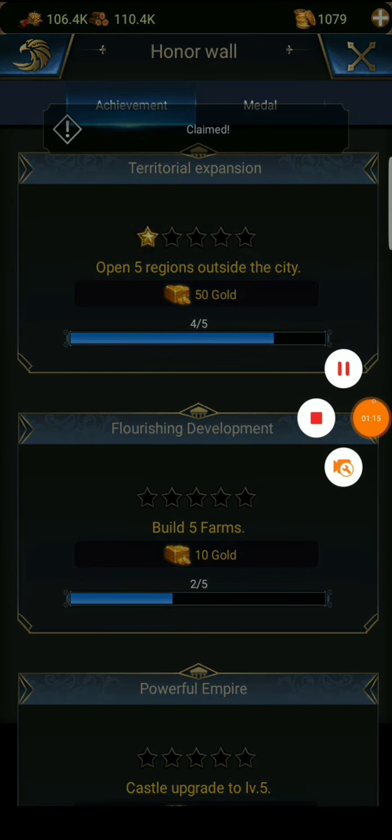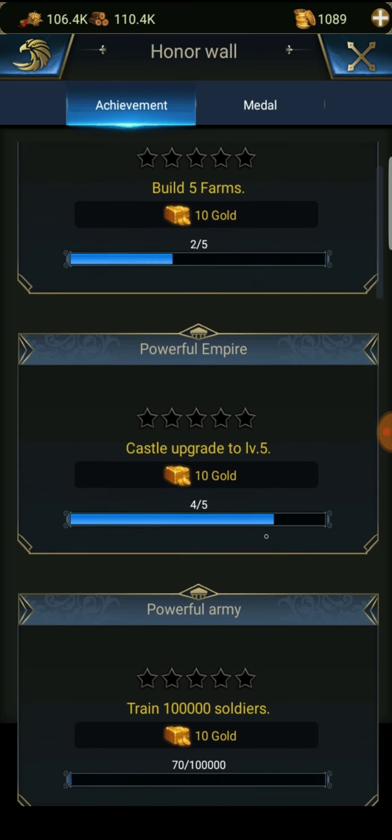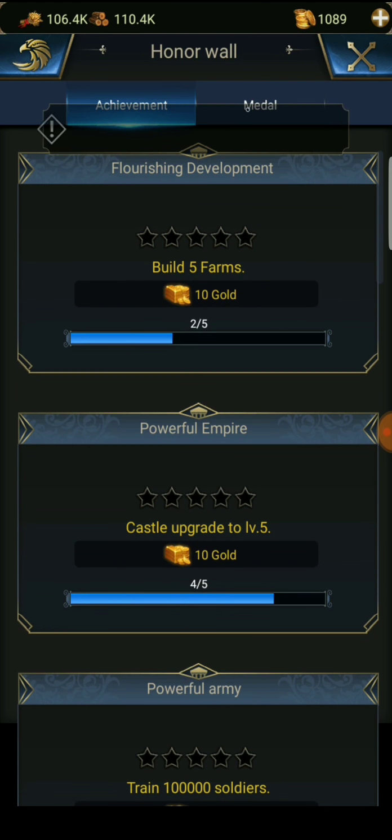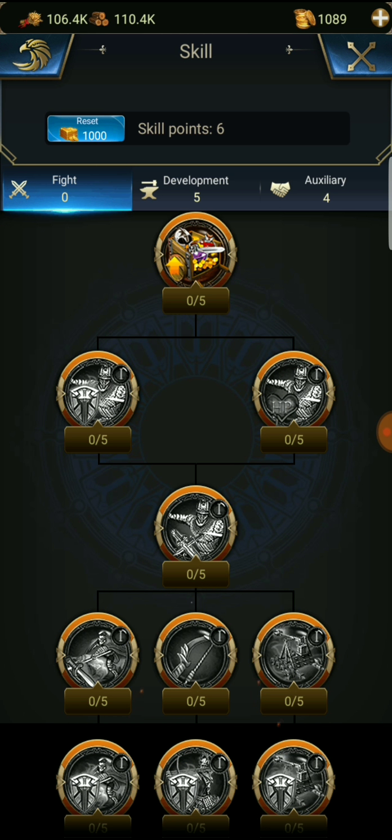Let's look at our achievements. Built five farms, powerful empire, castle level four or five - so we need to get one more level on that. We got our picture uploaded. Let's go to our skills - we have fight, development, and auxiliary.